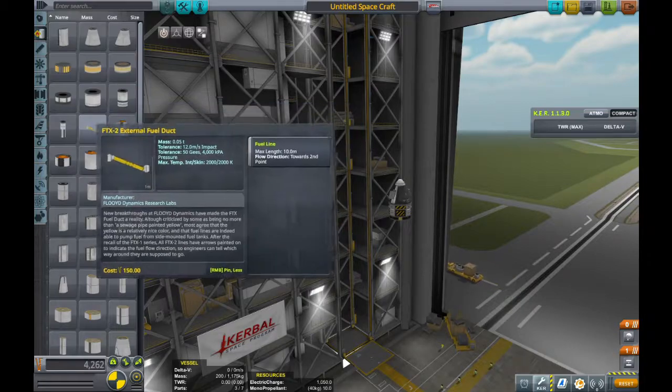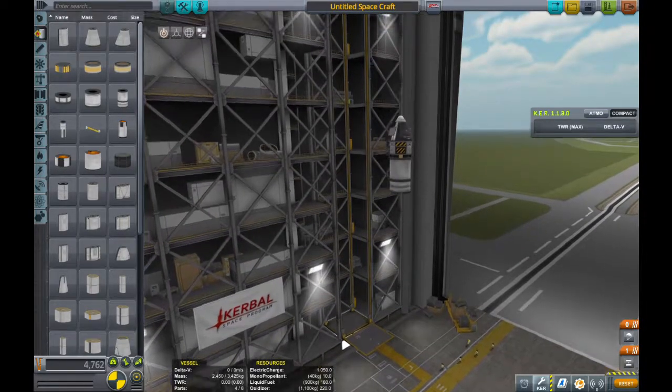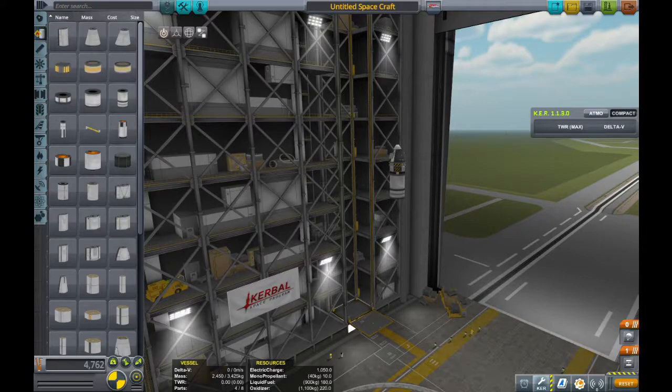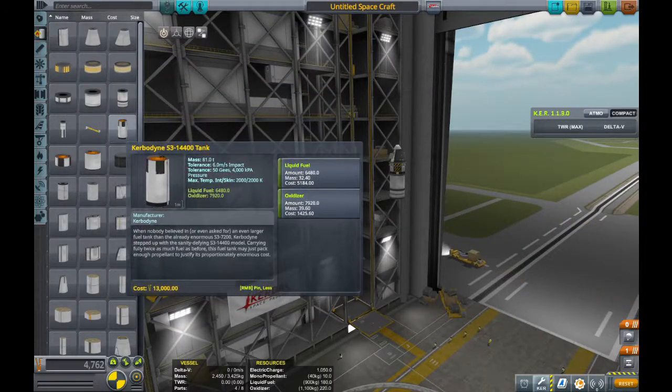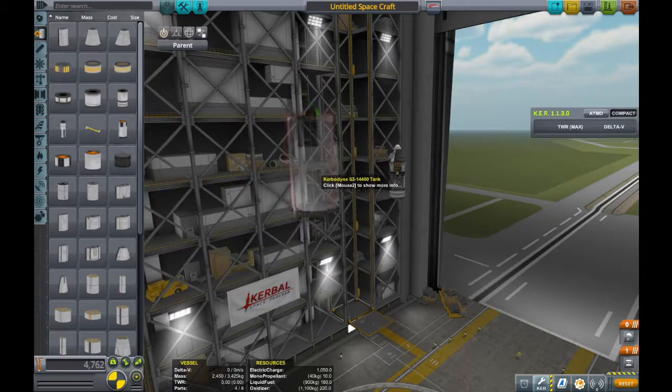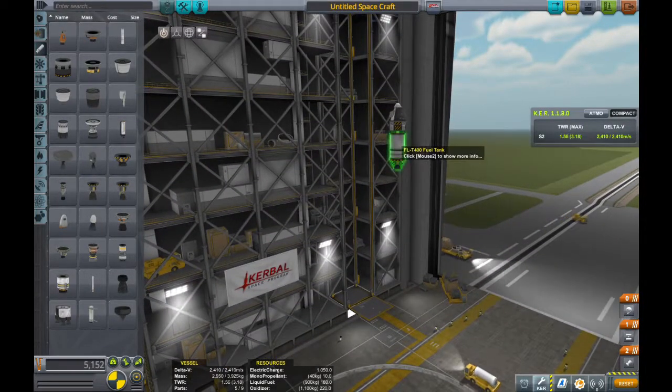Now let's get to the real meat of it. We'll give it one of these fuel tanks — we're just going to use this one for re-entry, to get rid of all that sideways velocity and pull us back down. We also need an engine. These are the smaller size fuel tanks up here. Generally everything has three different sizes for rockets. We're going to take this engine here — we don't need anything super fuel efficient, but this is the most fuel efficient for this style of rocket. Just experiment. You can see the statistics here.